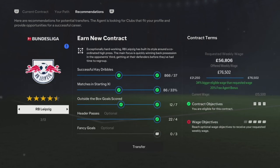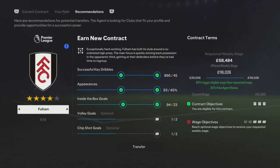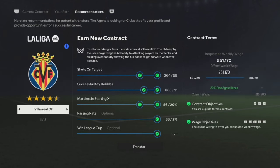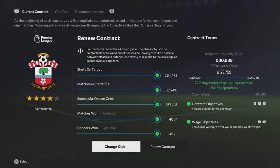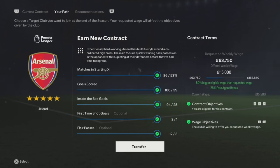I'm just going to have a quick look at other teams. We have Inter — got to score two volleys, I only scored one. We've got Fulham, Rangers I could go to. Just missed out on Real Madrid — had to get 39 assists and I only got 11. I think Arsenal is the best move for me. Also, if you want to stay at your current club, just go to current contract and you can renew the contract, which just extends your contract at your club. So I'm going to transfer to Arsenal.